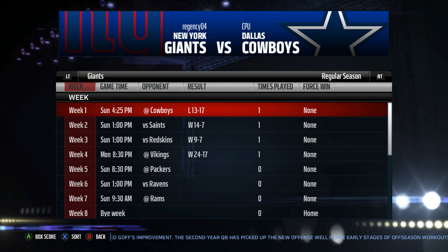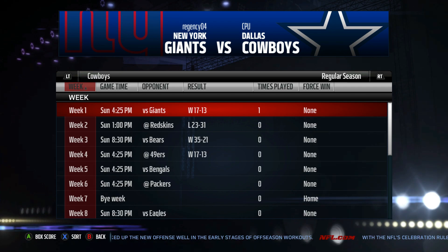Looking at our schedule, those are our upcoming games. Bye week around the corner. We are 3-1 on a three-game win streak, losing week one unfortunately. That's the division leader right there — the Dallas Cowboys, they are 3-1, they have the advantage over us. But let's hop into the game against the Green Bay Packers.